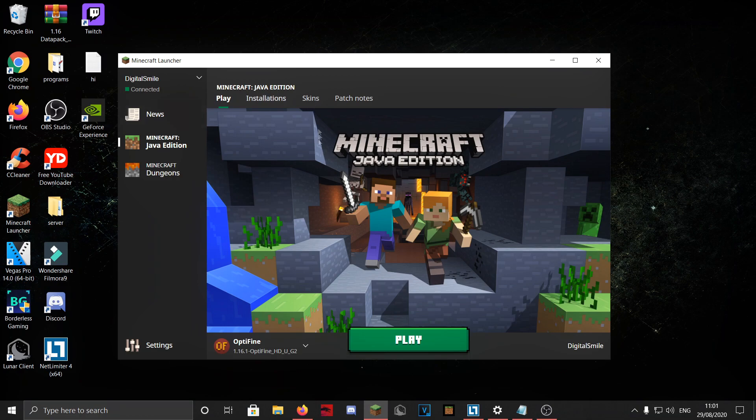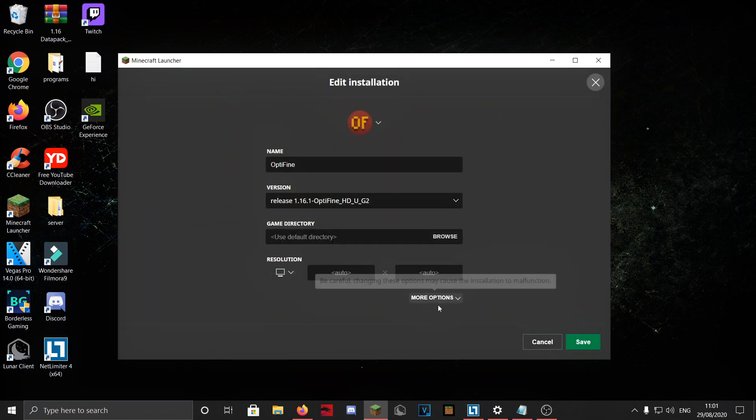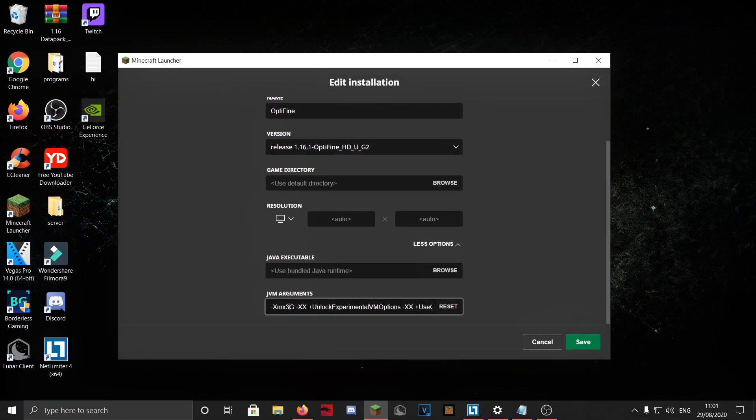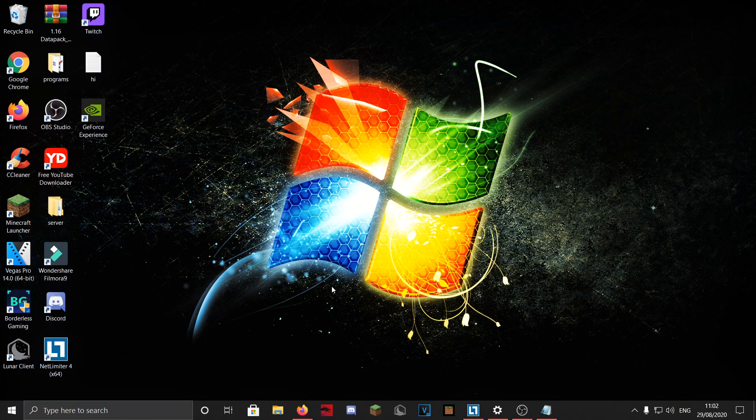That's it for OptiFine settings. One more thing: go to your Minecraft launcher, then Installations, select your version, and click More Options. Here you can change the amount of RAM allocated to the game. I set mine to 3 GB normally and up to 6 GB since I have 16 GB of RAM. I recommend using about one third of your total RAM. The default is around 2 GB — a bit more can improve performance. If you only have 8 GB of RAM, around 3 GB is a good setting.